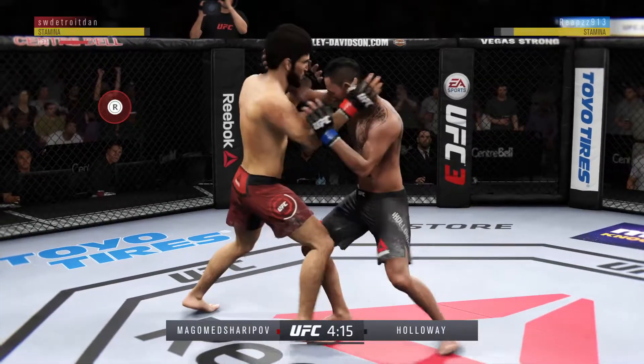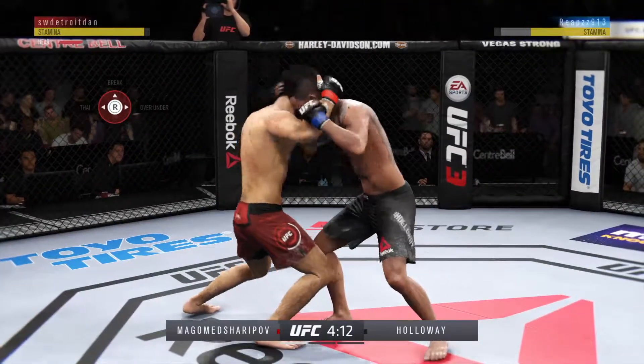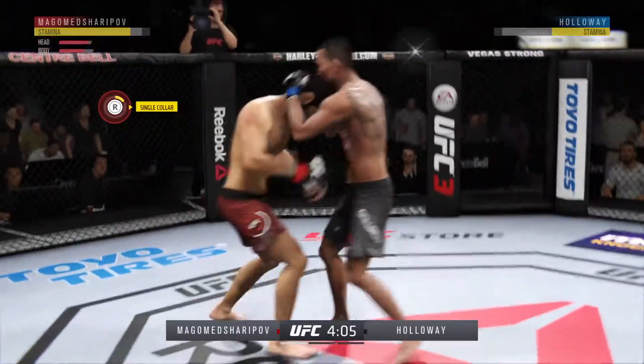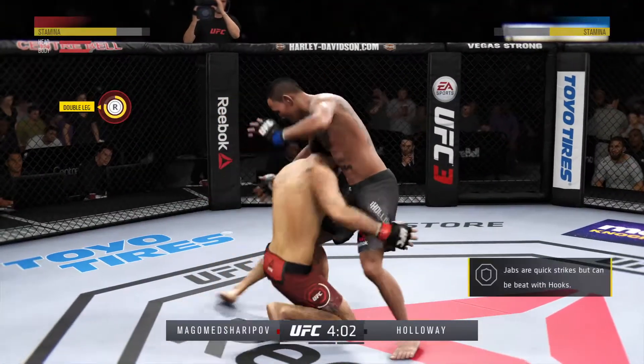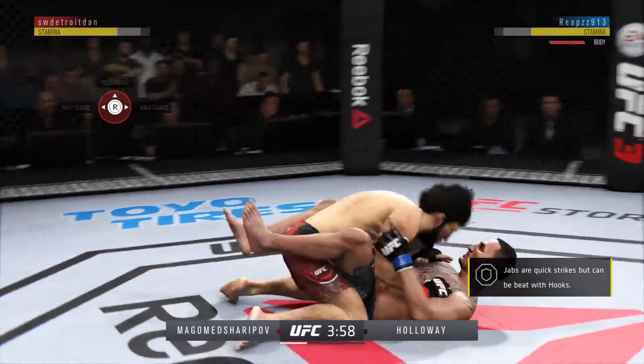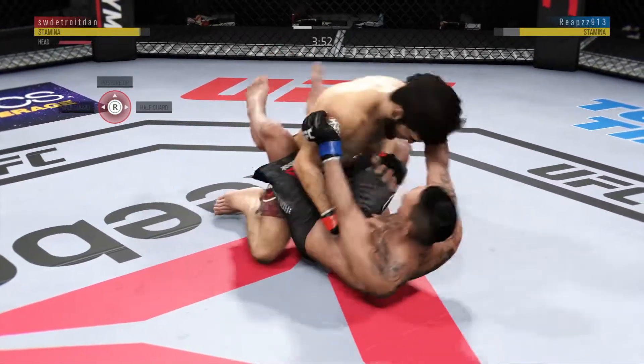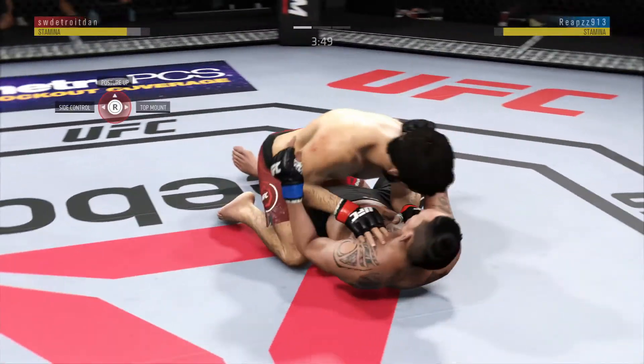He's got an over and an under here. Oh, how about the multiple strikes landing here? That is a serious offensive barrage. Tying him up here in the clinch. Takedown. Climbs a home for the left hand there. Passes into half guard.